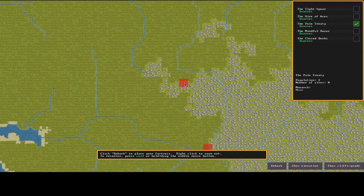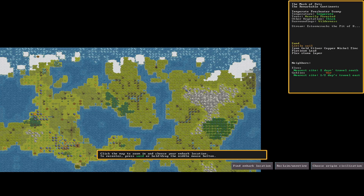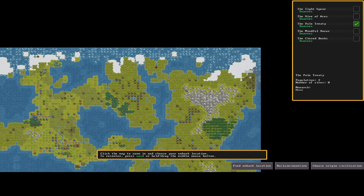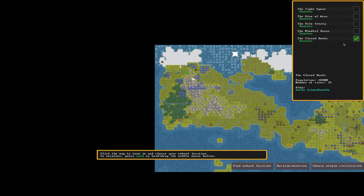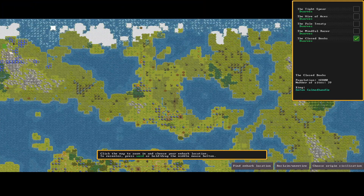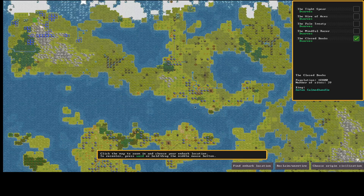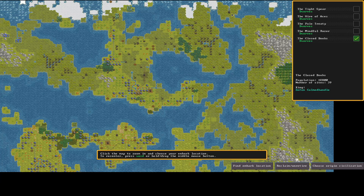The Pale Treaty has zero sites and two population — not a good one to pick. Goblins seem pretty strong in this world. The Close Books have 39 members up in a more isolated area. There may be no connection between continents — there are no boats simulated in world gen as far as I know.